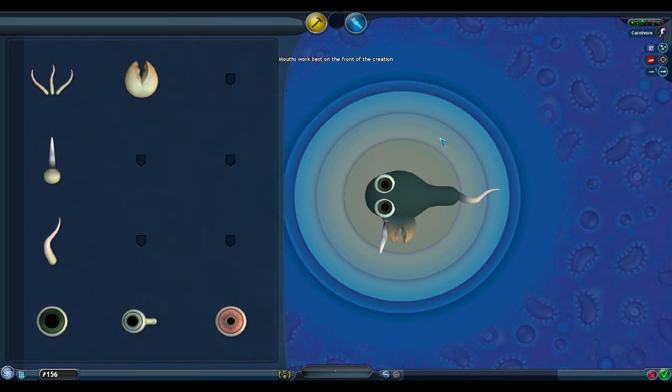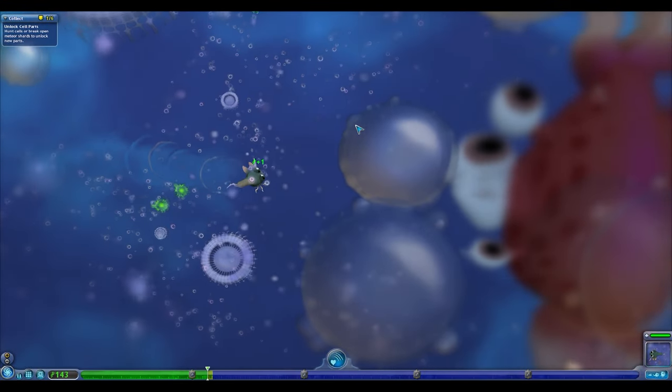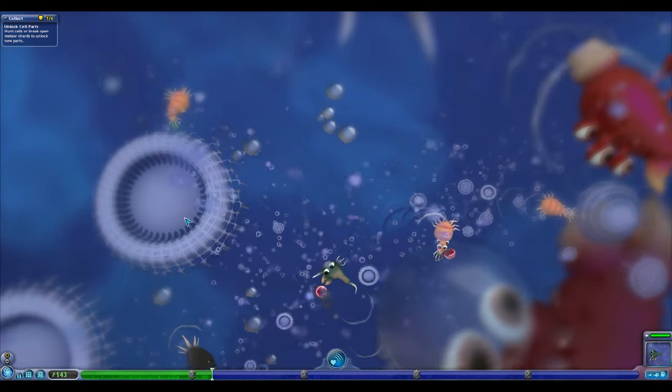We can even sell just one of our spikes to have a single spike on one side, or be an omnivore with one carnivore and one herbivore mouth on each side of the cell. Interestingly, the Cell Stage asymmetry needs to be activated each time you load up the game, but all we need to do is enter a creature editor and the cell asymmetry will work until we close the game.